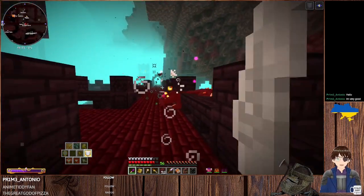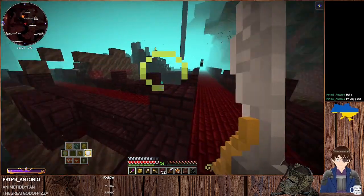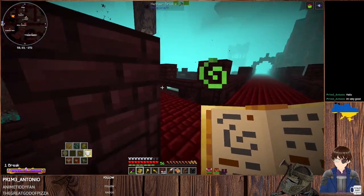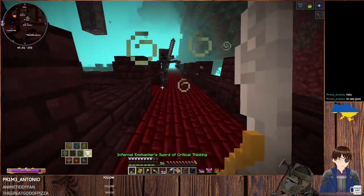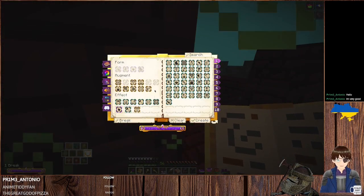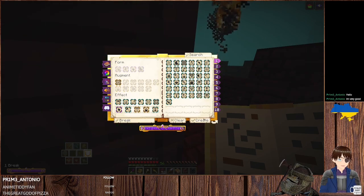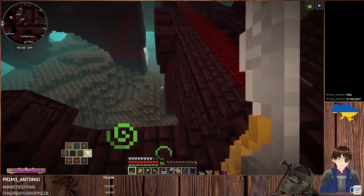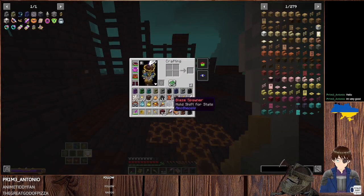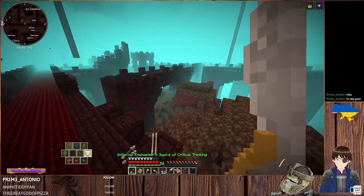These mobs are very obviously hostile — they'll attack. I think I saw them attack a skeleton just earlier. Oh, that's a blaze spawner — I've gotten a lot of spawners already, but not a blaze one. I really should make a few more spell books just for utility stuff — a combat book, a utility book, books for specific themes. Welcome to the Hippity Hoppity modpack, a custom pack made by a friend of mine. Basically what we do with this SMP is everyone has their own wheelhouse of mods — like magic, tech, food, animals — and people have to mostly stick to their own.